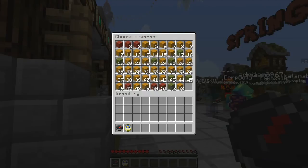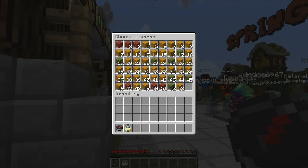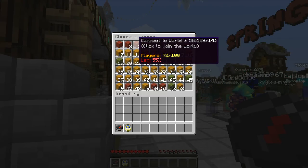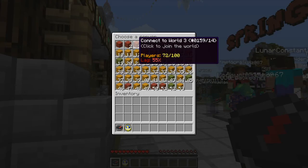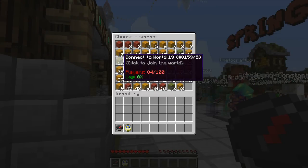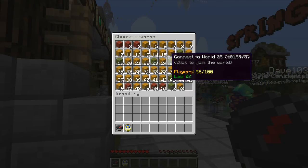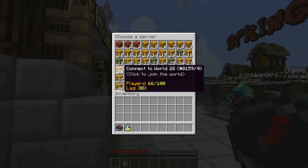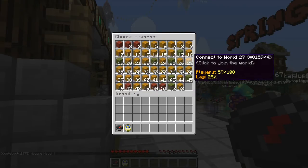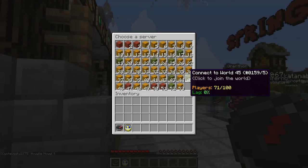If you right-click on the compass you can select your servers. And what I really love, they're organized by how laggy they are. The red ones show how many players there are — so there's 72 players with 55% lag. This one has 84 players but zero lag. The yellow ones are kind of medium. This is the best system I've ever seen — really well thought out.